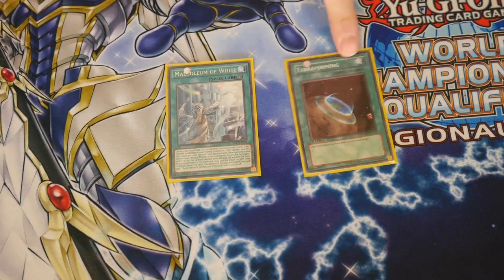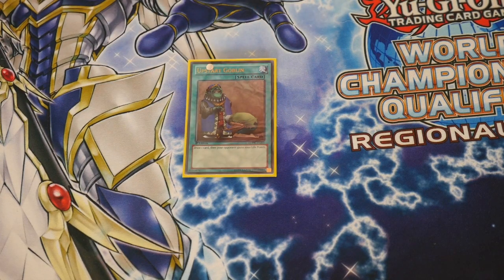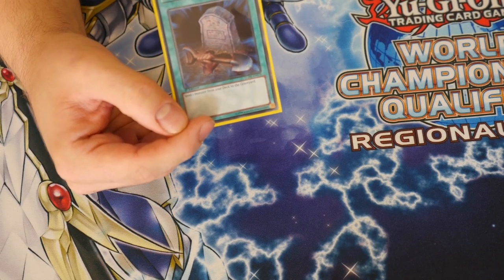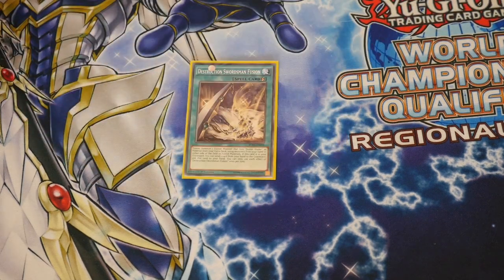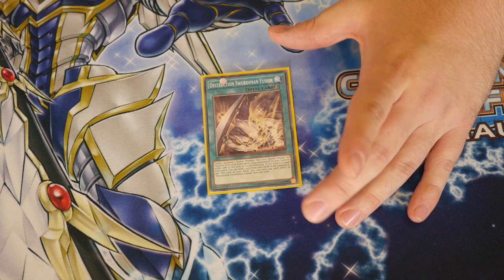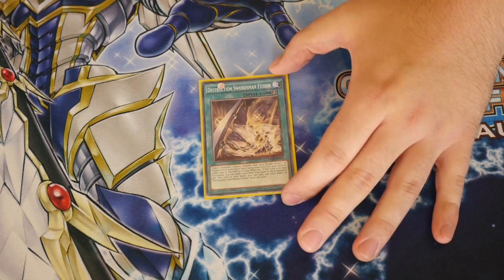I play one Mausoleum of White and one Terraforming — to get your Sage of White, your additional summon, and go off in your Buster plays. One Upstart Goblin — like I said, it's a stall deck, but it's not a major issue if you don't come across them because you've just got to stall them out. Foolish Burial is great for putting certain Whelps to grave, or even your Buster Blader Destruction Swordsman, because once he's in grave he becomes Buster Blader and all the cards work with him. I play two Twin Twisters and one Destruction Swords of Infusion — it's a quick play, you can get it back from your grave by discarding any card, so one copy is great for the moment.